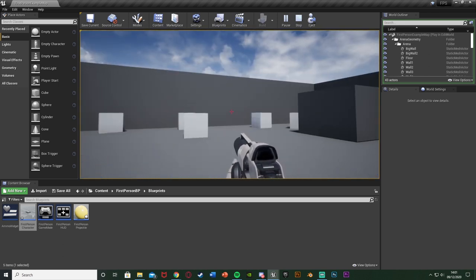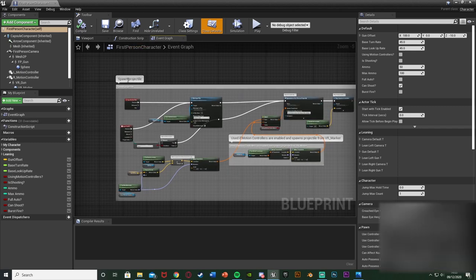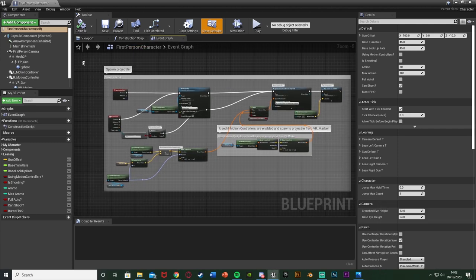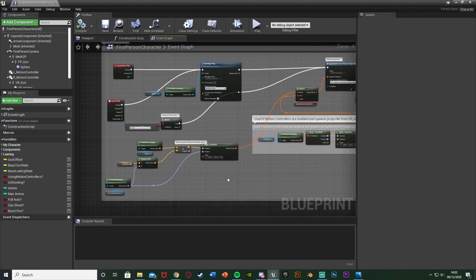So I'll get right into this and show you what we're going to do. First, we're going to open up our character blueprint or basically wherever you have your shooting code. If this is in a specific gun or a master gun, open that up. For me that's Content > First Person BP > Blueprints > First Person Character. Here we have the spawn projectile code which is where I have all the shooting mechanics in.